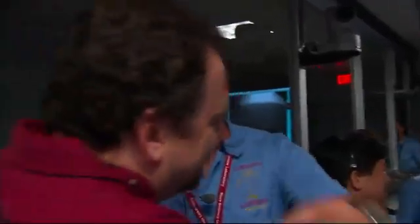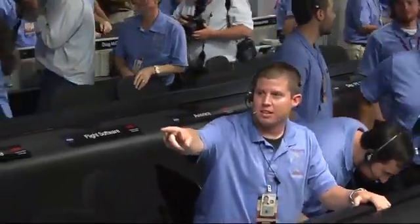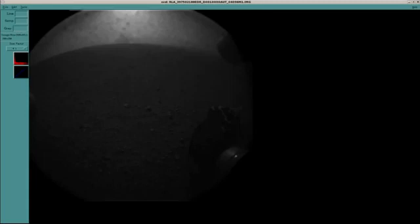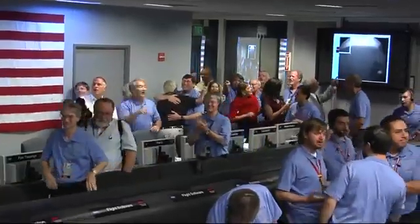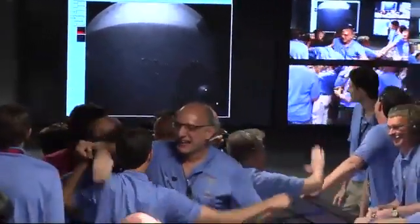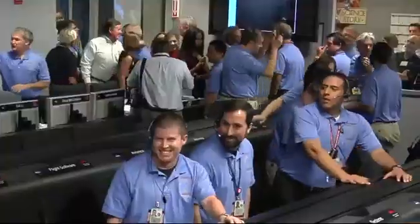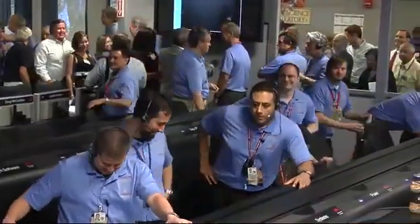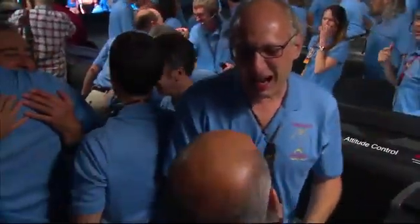Fantastic. This is the high-res 256 by 256 image. You can see dust particles on the window, and the horizon in the background. And there is the wheel of the rover safely on the surface of Mars. I can't believe it — this is unbelievable. We might get another one. Before Odyssey goes away, we'll get two more of these from the other side of the vehicle. This is amazing. That is one of Curiosity's rover wheels on the surface of Mars.